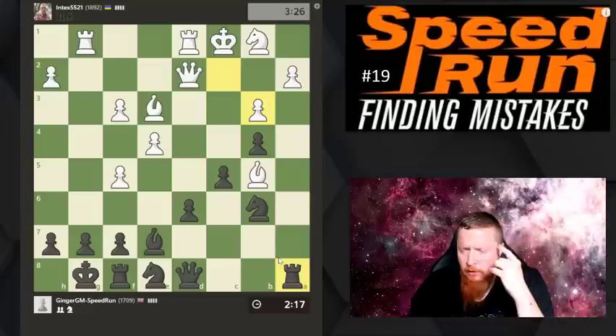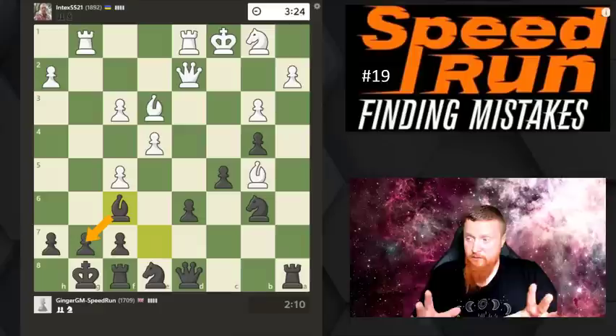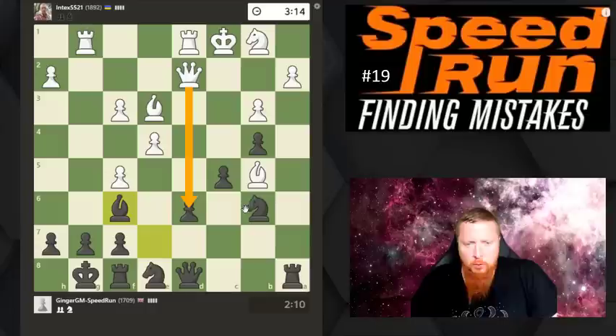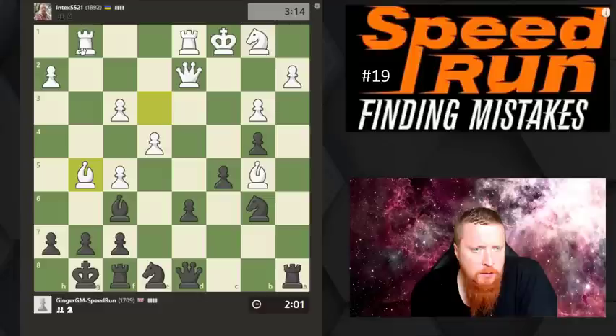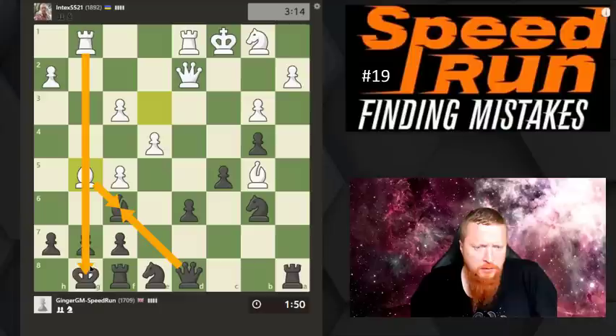Maybe I should just play this one first because sometimes you have to defend. This is a bit of a weakness - if he takes here, at least I've got that covered. I'm not worried about this pawn in the center, that's an irrelevant pawn. He's still playing very well, trying to attack parts of my position that are a little bit weak. If he takes here I'm probably going to have to move my queen, and there's something about my king being lined up there that I don't like.